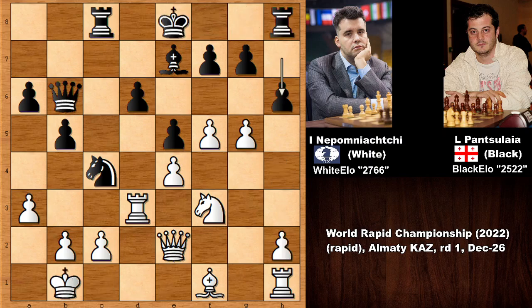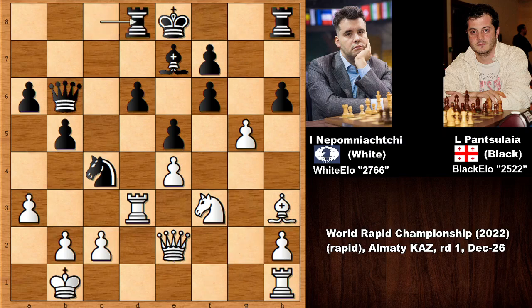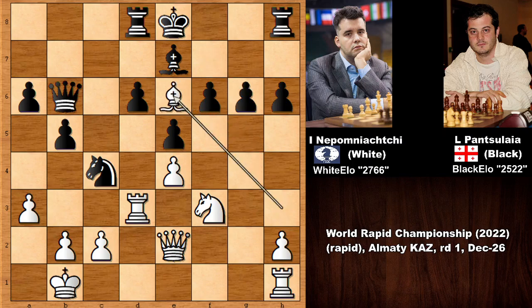Black played h6, feeling uncomfortable, and Nepomniachtchi played the very exciting f6 — pushing the pawn and attacking. After gxf6, sacrificing a pawn to create weakness at the light squares, bishop to h3 first defending the rook. Not capturing the pawn but pushing the pawn: g6 — another pawn sacrifice by Nepomniachtchi! But black plays h5, not capturing. What happens if capturing? If fxg6, then black is suffering because of the weakness at the light squares.